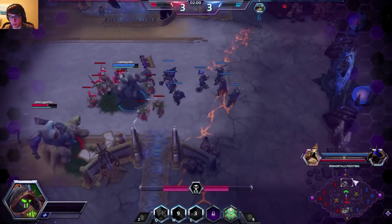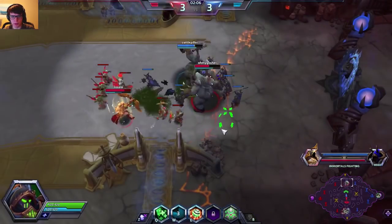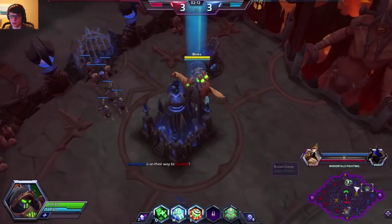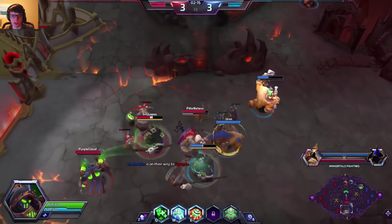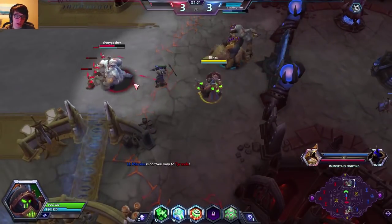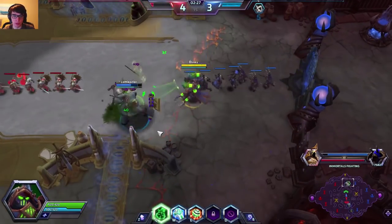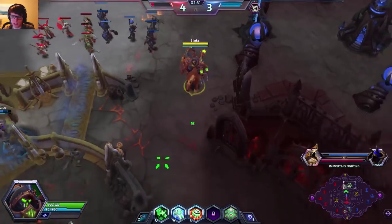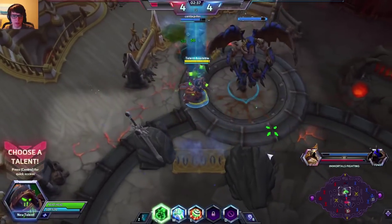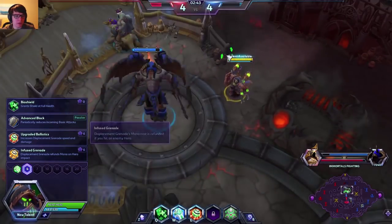That was definitely me playing greedy. Right now I'm not really too worried about what's going on bottom or top. What we want to do is eventually make our way over to their boss and start damaging it, because right now both teams are moving to the boss and I think that's kind of disadvantageous for us just because they have a Tyrande — and with Hunter's Mark, if they get on the boss before us or even at the same time as us, we're going to have a rough time.